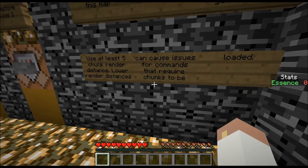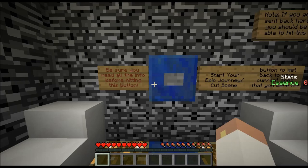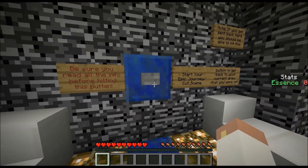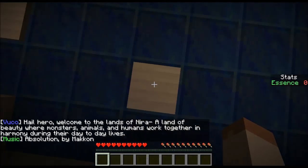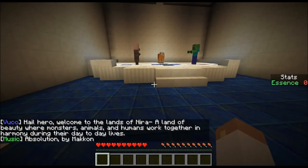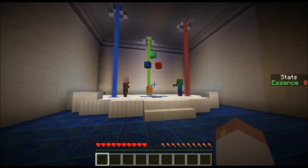I think we can get into this now. Alright, let's see. Should we go press the button? Be sure you read all the info before hitting this button. Yep. Let's go. Look at this — look at it. Awesome. Hail Hero. Welcome to Lands of Neera. A land of beauty where monsters, animals, and humans work together in harmony during their day-to-day lives. It's so cool.